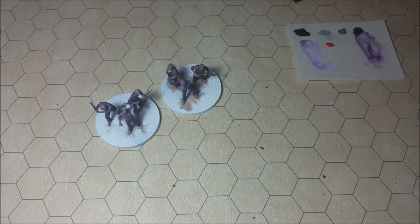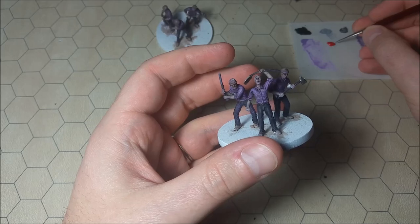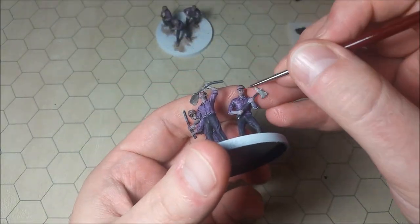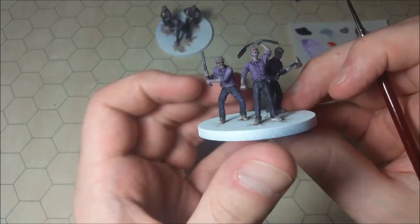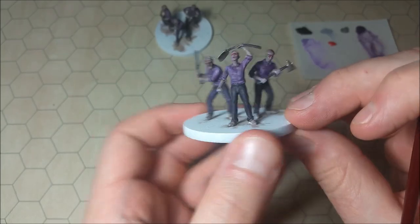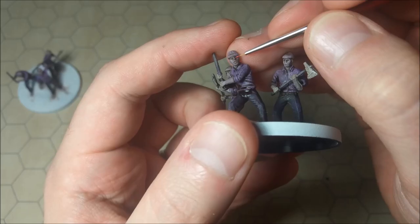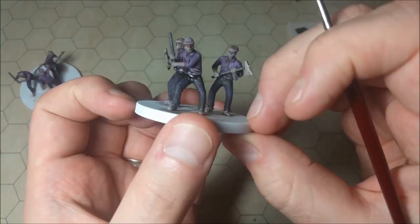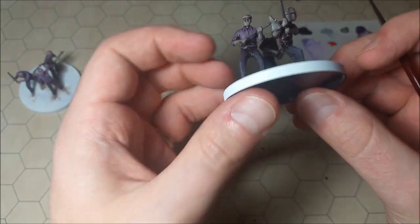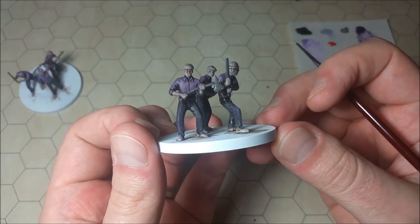I'm going to take out my micro detail brush and use this to paint their eyes. Because this one is still a little bit wet, let's use the other riot first. We've got eyes on one of them — eyes on another — and now those guys are pretty much completely done. Those look pretty nice, actually. I'm pretty satisfied with those. Let's do the eyes on these guys. That's eyes on the lead guy there.